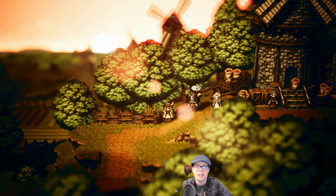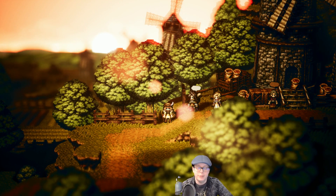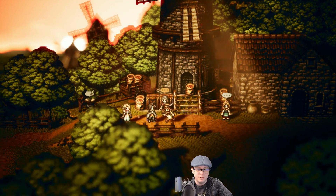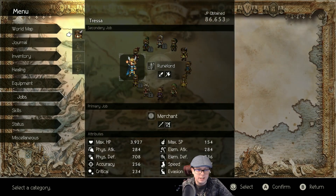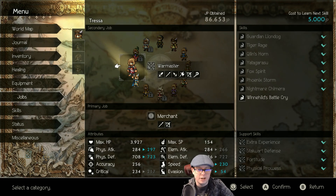Hey friends, Fuya here once again. Welcome back to episode 48 of our Octopath Traveler Blind Playthrough. It's been a little while since we last had a session here. Last time around, if you missed it, we ended up unlocking the final two classes, which are Runelord and Warmaster.